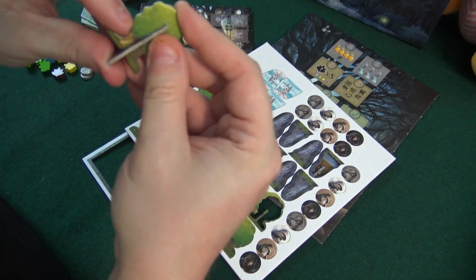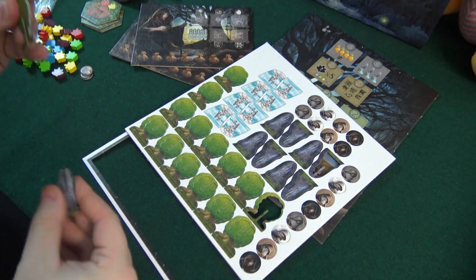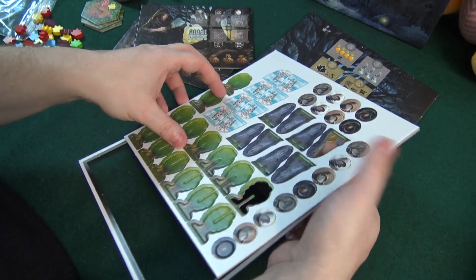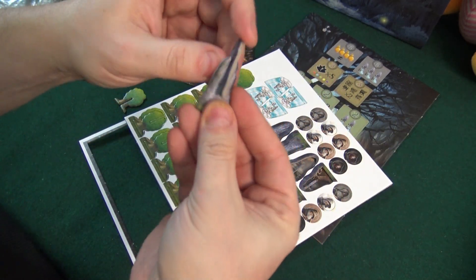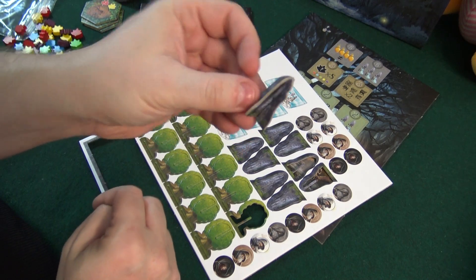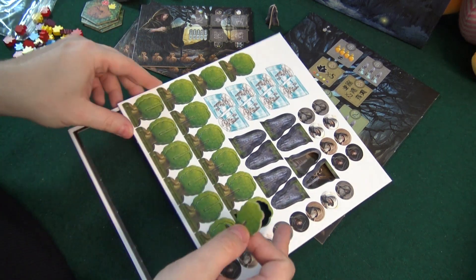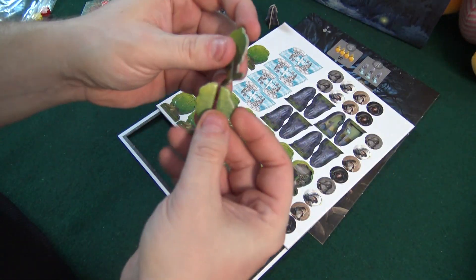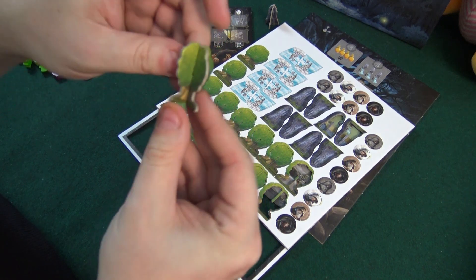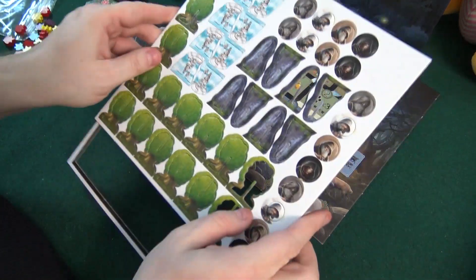I guess they go together like this — I assume. Well, that looks like a rock, to be honest. I think these are like rocks. There we go — I'm stupid. Here's some kind of rock 3D stuff — I like that in games. And I guess there's some bases for these trees. Oh yeah, you put them like this — you do this. You put them like this, and you have a little tree. Look at that! I like that stuff when you have a little 3D cardboard on the board.